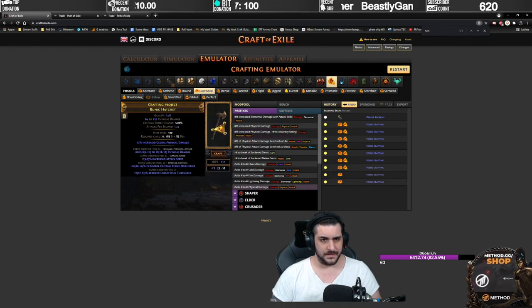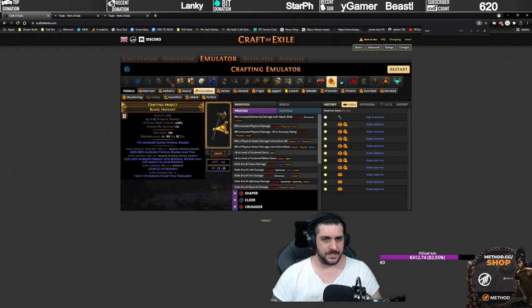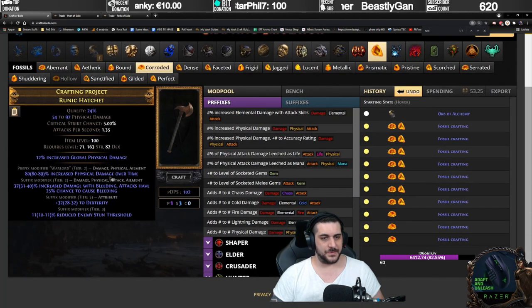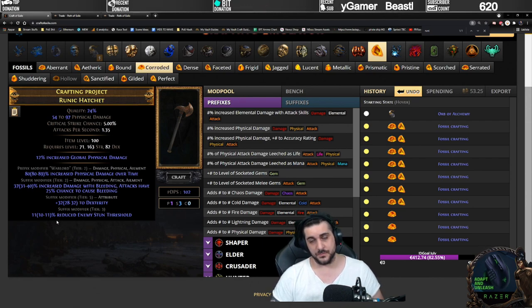I can see here that this turned out bad — we have the attack speed, but no bleed, nothing else we want. Check it again, and now we have a tier 2 physical damage over time. We have a tier 2 chance to bleed with damage increased bleeding. However, if you see this, these are the two modifiers you're looking for with the corroded fossil. I'm going to zoom in so you guys can see it better. So as you can see here, it's damage over time, there's bleed, there's two suffixes. When this happens, you have two options. One is obviously use an annulment orb and pray.